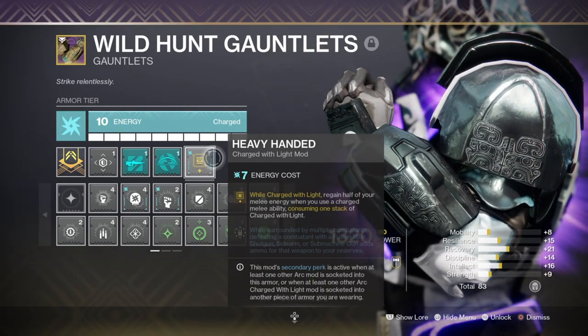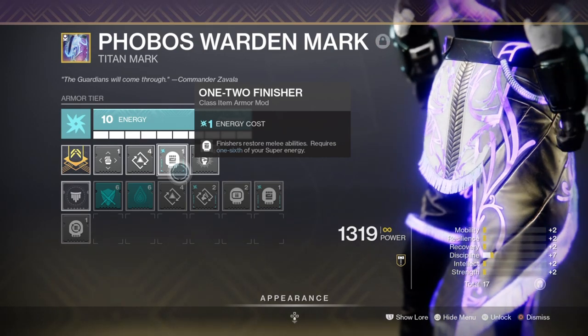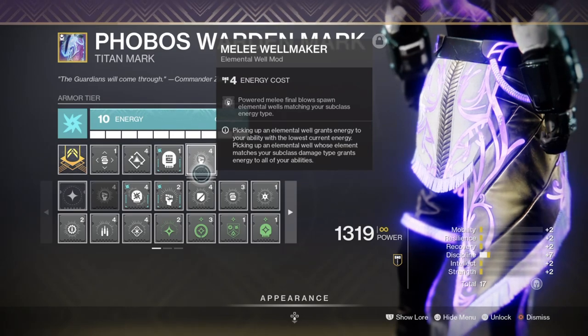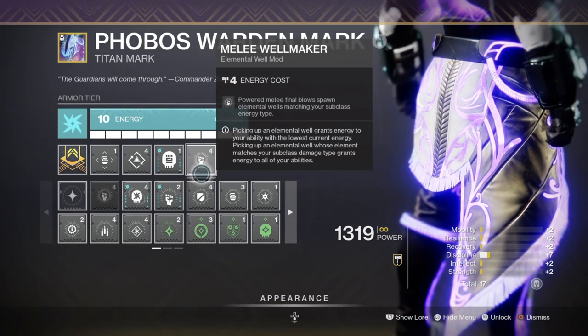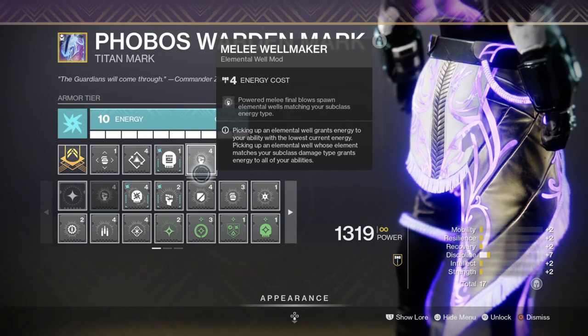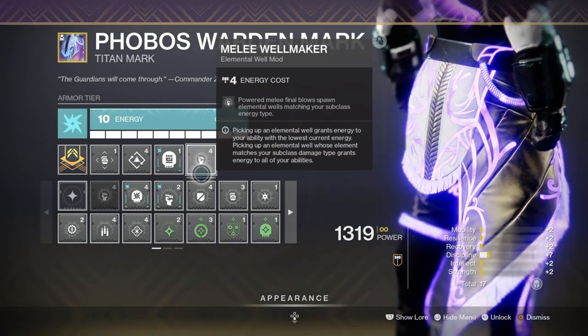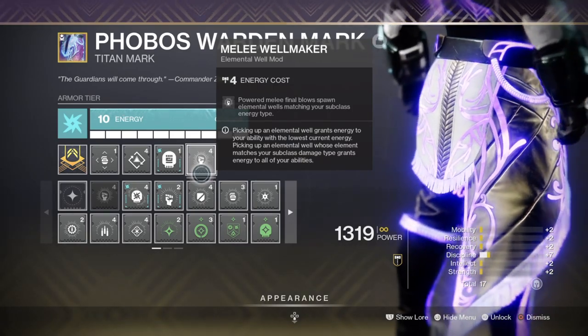We also have the 1-2 Punch Finisher as backup if we aren't able to trigger Heavy Handed, which will grant us a full charge back with the cost of one sixth of a super. We then lastly have the Melee Wellmaker mod, which is new and provides the user an Elemental Well upon charged melee final blows. As you can see, melee here is covered in a way that it will be active the moment you need it rather than waiting for it to passively regenerate.